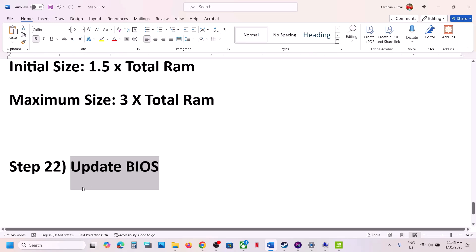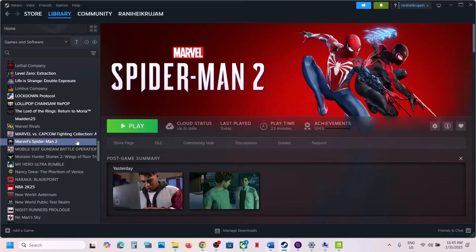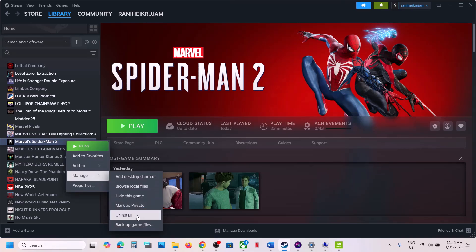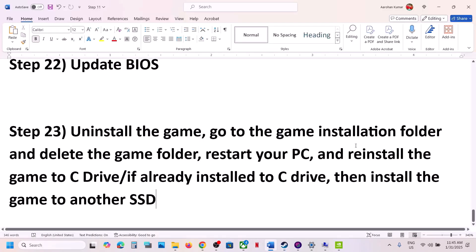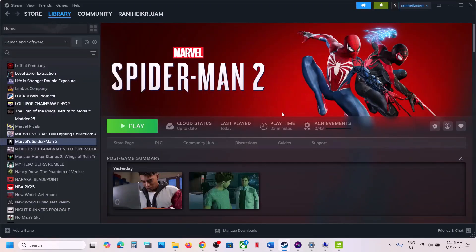The last step: uninstall and reinstall the game to a different drive. Right-click the game in Steam, select Manage, then Uninstall. After uninstalling, go to the game installation folder and delete the game folder. Restart your computer, then reinstall the game — if it was on the D drive or an external drive, try installing it to the C drive instead. If it's already on C drive, try installing it to another SSD. One of the steps in this video should help you run the game successfully.